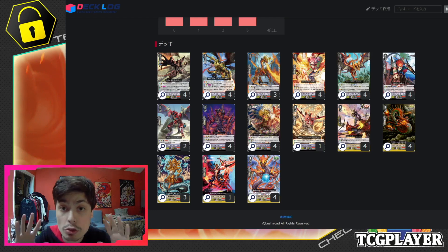The deck here is relatively straightforward and self-explanatory. I tried to combine both the re-standing and pressuring power that is Dauntless Drive Dragon with the pressuring power of the Dragonic Blade Master Soin Engine. Overall, the deck actually works really well. Both of them work very synergistically with one another, hence why I think Dauntless Drive Dragon is such a strong card for the Kagura archetype, as it is really more of a support card for a lot of other grade 3s in the clan.